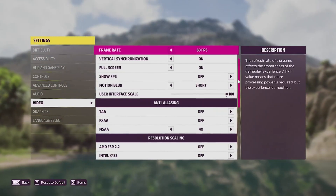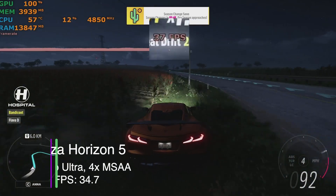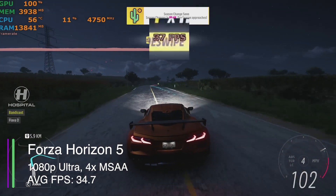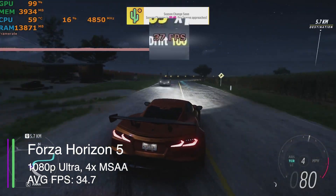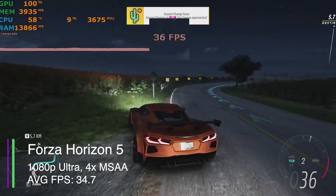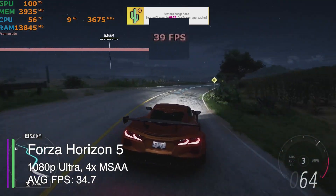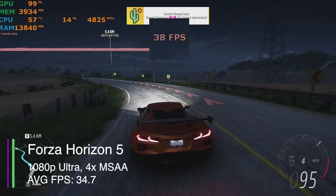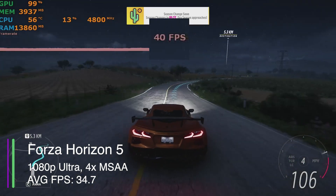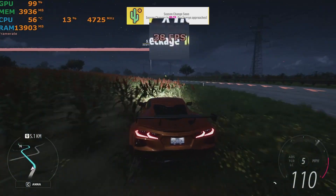Forza Horizon 5 next at ultra settings with 4x MSAA. We got an average frame rate of 34.7, a minimum of 27.5, a maximum of 41.9, a 1% low of 28.3, and a 0.1% low of 14.9 — pretty decent, although we did have a couple of memory warnings come up. So maybe the 4GB of GDDR5 is not enough for this game.